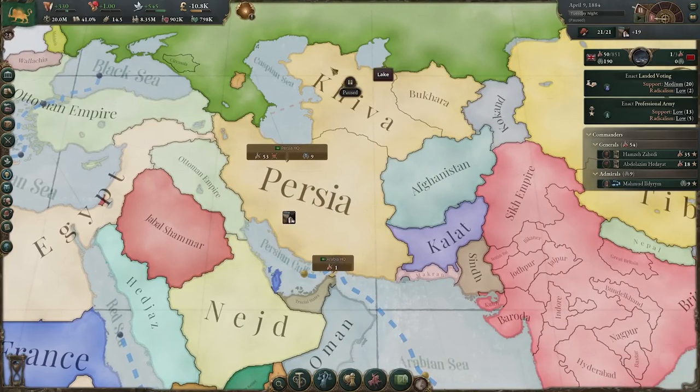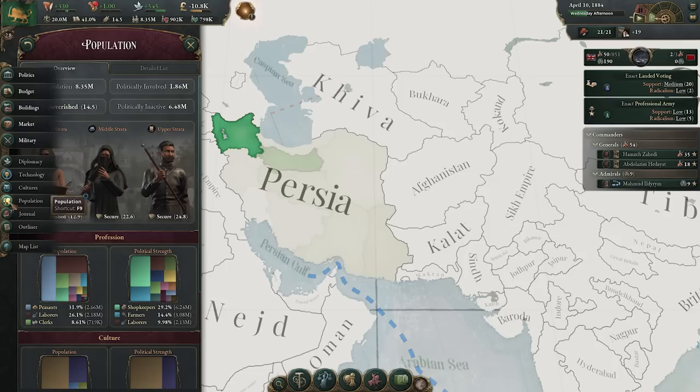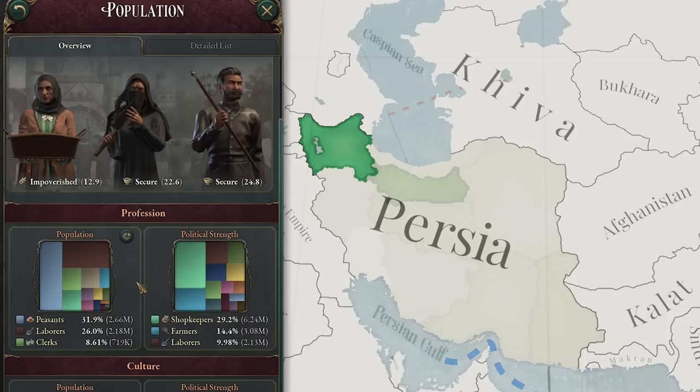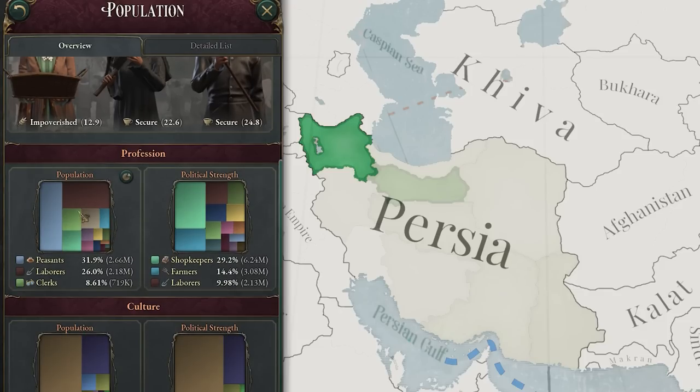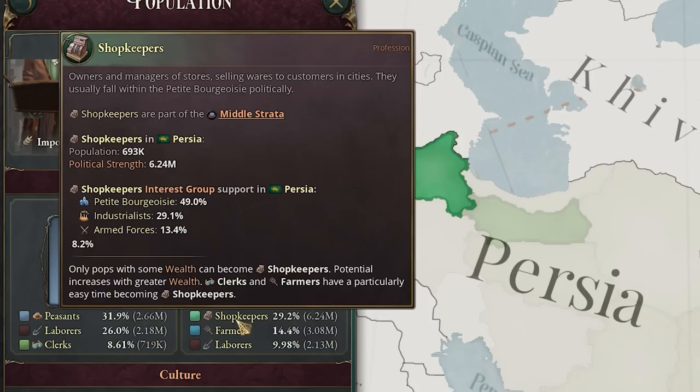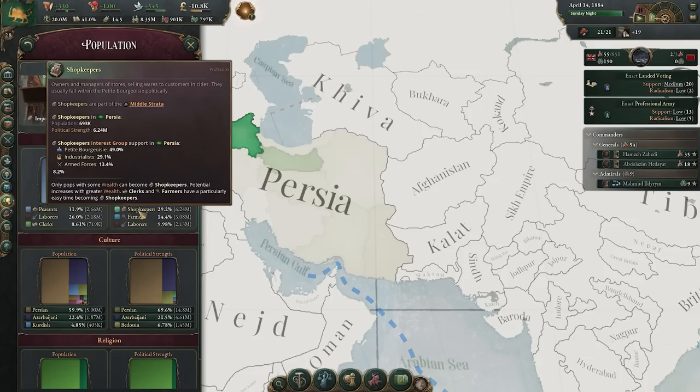Our populations play arguably a more important role than that. If we navigate to the population screen, we get a much better look at the different stratas, breakdowns of professions, and populations. This matters for the politics of your nation and what you can push through. If everybody are shopkeepers, they have a lot of political strength — shopkeepers support 50% for the PBs, 30% for the industrialists, and some scraps toward the end. So building industry that provides shopkeeper jobs means supporting the political power of the PBs.